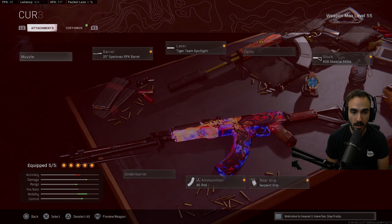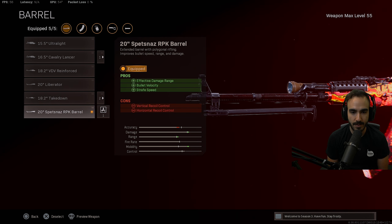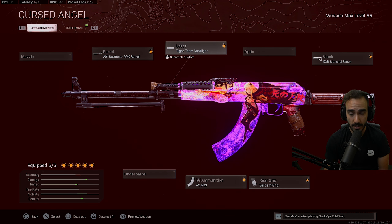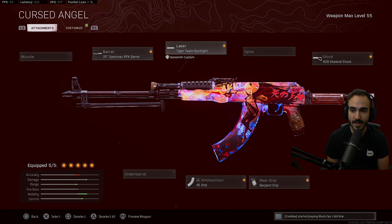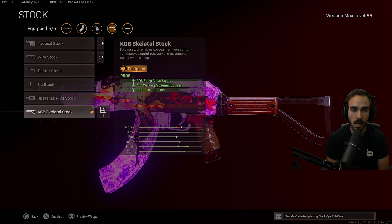For the AK, I'm using the Spetsnaz RPK barrel — effective damage range, bullet velocity, and strafe speed is the big one here. When Cold War ARs came out, the XM4 had so much strafe speed and they still do — still very good at close range. I'm using the Tiger Team Spotlight, 45-round mag, and the Serpent Wrap grip to zoom in a little bit quicker, plus the Skeletal Stock.